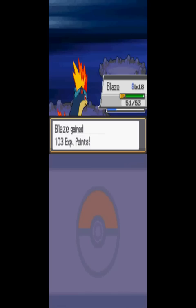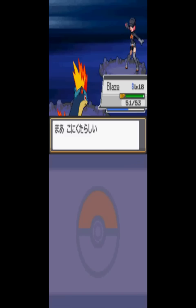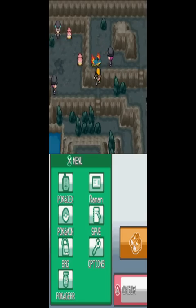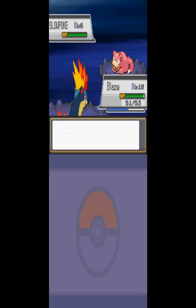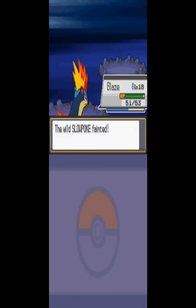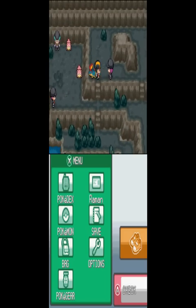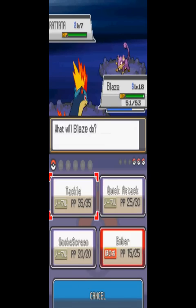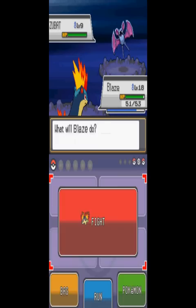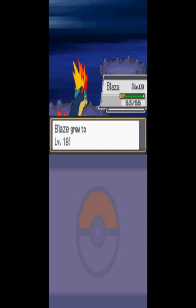Ember. Team Rocket isn't Team Rocket without Zubats and all of those. Let's go down here — oh, it's a Slowpoke, let's battle this thing. Okay, I got a Super Potion right there, very useful right now. Here comes another Grunt. Ember again. Level 19 is a very good thing.